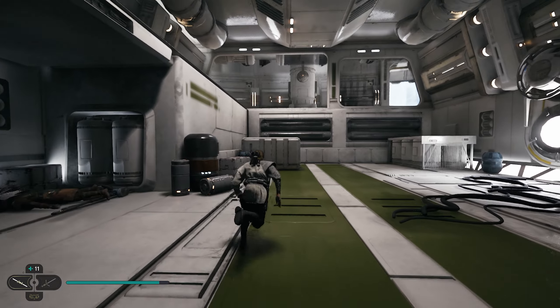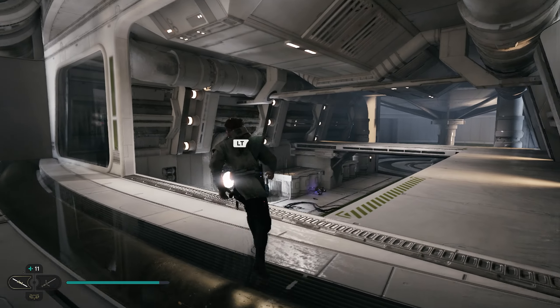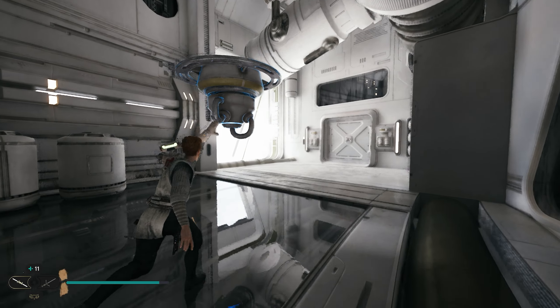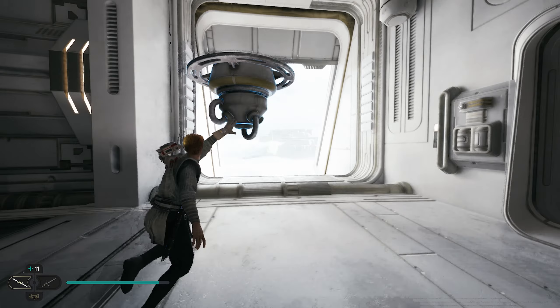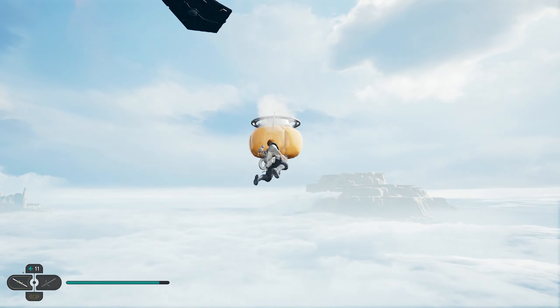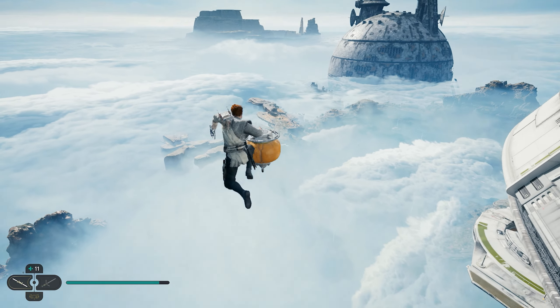Once you take out all the enemies in this room, we're going to go right over here to the end, jump up, and grab one of these little portable grapples and take it outside. We'll hold on to it, bring it over here, and throw it right out this window. We can then jump up and grapple onto it, and if you look to the right there's going to be another one out here. We can float over this way and grapple onto that one.